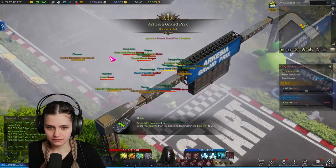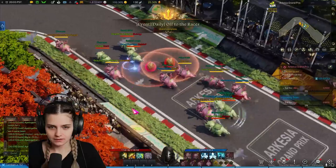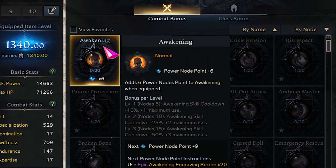Hey guys, today I want to go over different ways that you can get your 20 blue class engraving books. Getting the blue tier of engraving book means that you'll have double the engraving points from your green book, which will make gearing your character much easier.